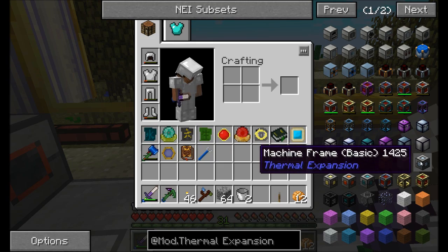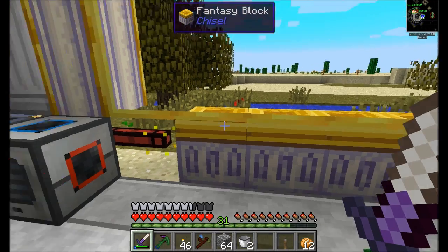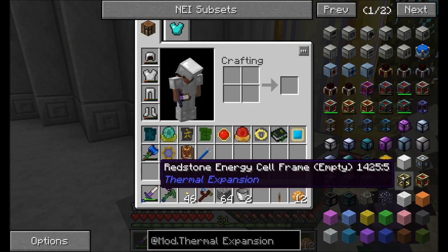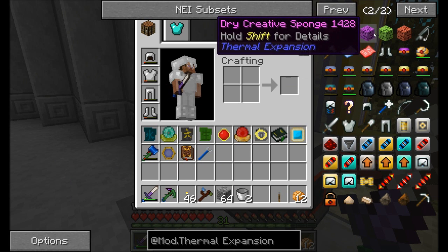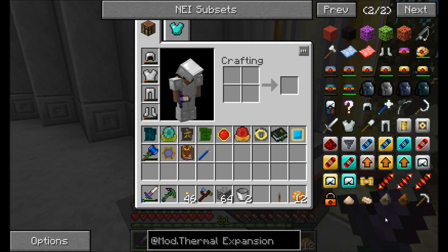I'm just kind of poking around in NEI here, see what kind of nifty stuff we've got. So we clearly have the leadstone energy cell, which we'll probably want to upgrade to at least Hardened at some point. It's funny, because I see Soren's stream is open on my second window, so I see him talking a lot right now.